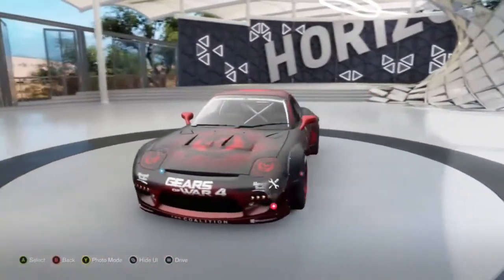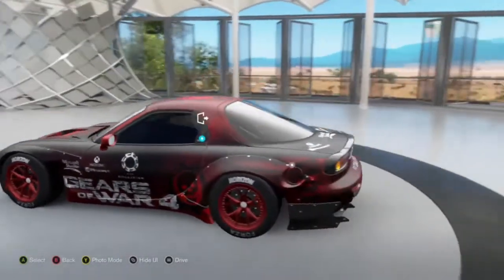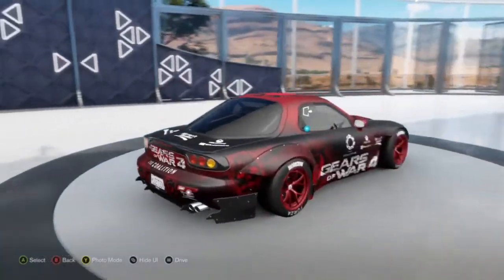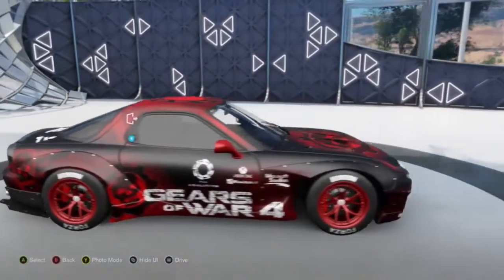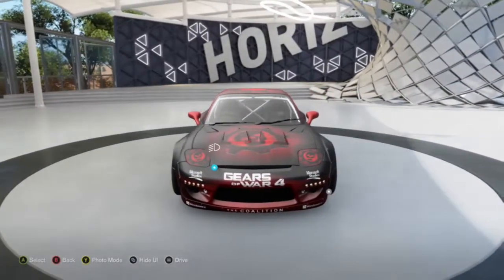There is an option to put a V8 engine in there, but just my personal preference I didn't put it in because I didn't want it to be more like a muscle car. You can put body kits and everything on it. This car for me is the number one drift car, as I've said.